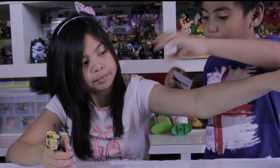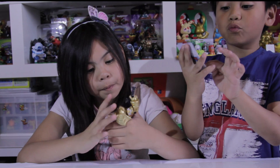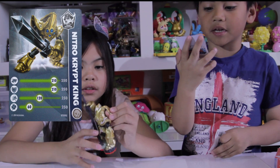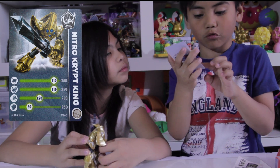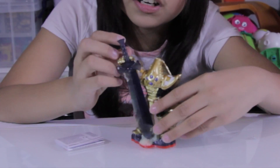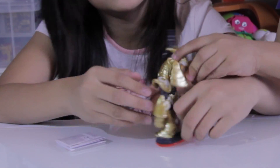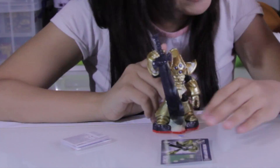We done it! I think we needed a pad. So what do we have? We have the Nitro Crypt King, his card. He does 210 damage, his defense is 210, his speed is 120, his health is 60 — hmm, I'm not sure if it's 60. Look at this magnificent figure, and look at the back! He's got strong armor, I can't even break it.